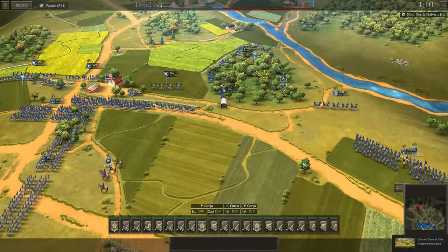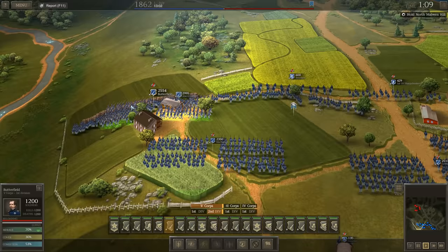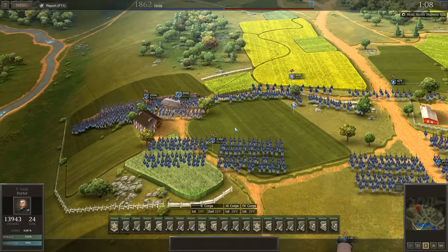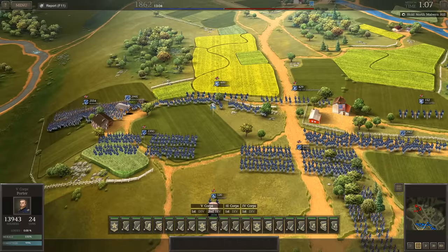Hello there guys, Agrippa Maxentius here coming at you with something people have actually asked a lot for — a tutorial on Ultimate General Civil War. I can't really give you every single bit of information, but I can certainly give you a few tips that will probably help you out in your campaigns. We're playing the Battle of Malvern Hill here and the Confederates are approaching, so I'm going to pause right here to show you a few things before we start the battle.